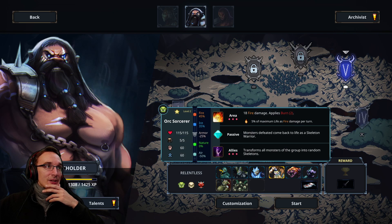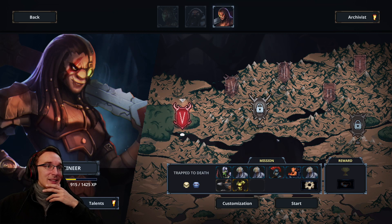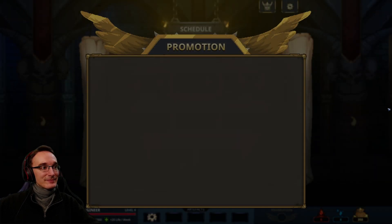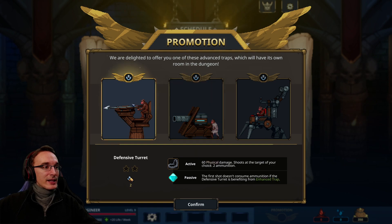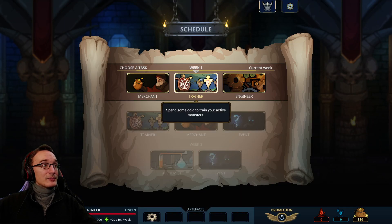Let's check out which mission is probably easier. We might still have to beat number two here, so let's just take the engineer — we definitely only have one here, so that should be good. Let's start. We get to pick the trap again. I've made good experiences with the defensive turret — the one that deals physical damage seems good to me.